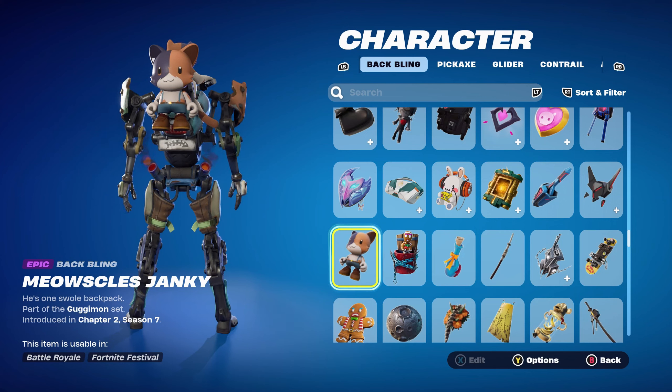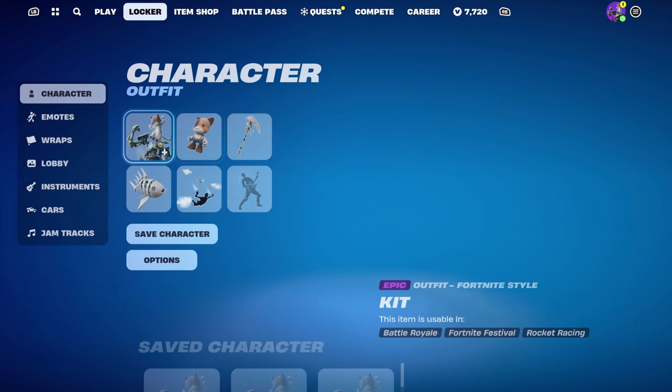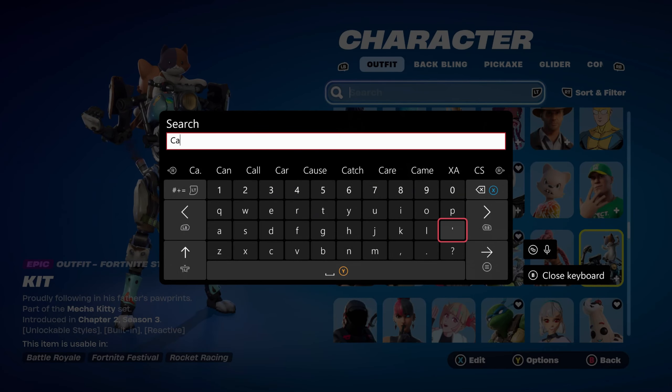For the first combo I'm using the Meow Skulls Genki back bling, which is part of the Guja Mon set introduced in Chapter 2 Season 7's battle pass. It works very nicely because it's basically like a toy version of Meow Skulls. The pickaxe is the Fishbone Flayer, part of the Cali Cool set introduced in Chapter 3 Season 4's battle pass — essentially the goth version of the Meow Skulls skin.